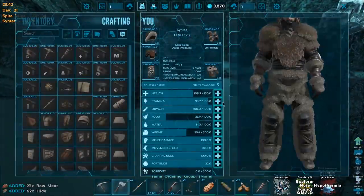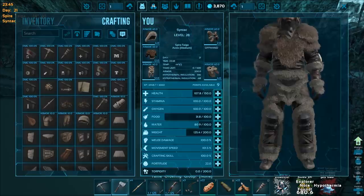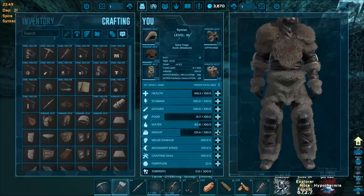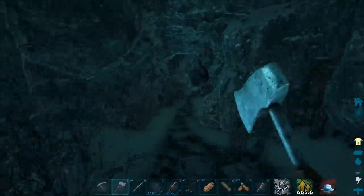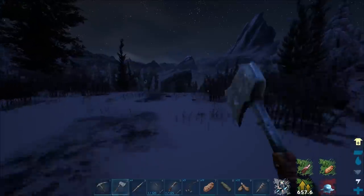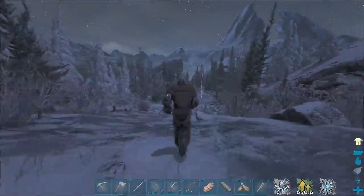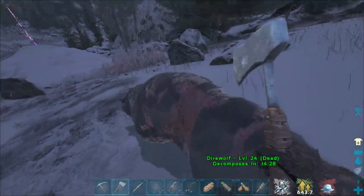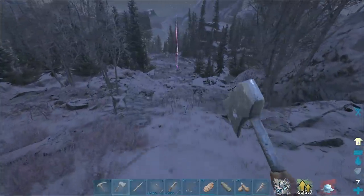Oh my god, I got nine levels! I have double XP right now — what a huge boost. Let's be smart about these levels: a little bit into speed and the rest into weight — I'm probably going to need that. Fortitude would probably be a good idea too but weight is the best option for now. I should also gamma up slightly so you guys can see better — YouTube just darkens the footage and that's the worst. Let's harvest him for the XP but drop that pelt because nobody needs 22 weight.